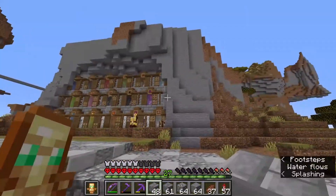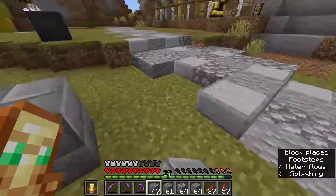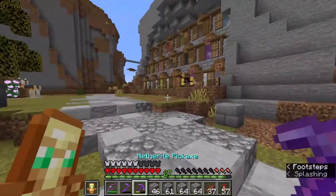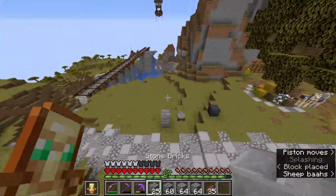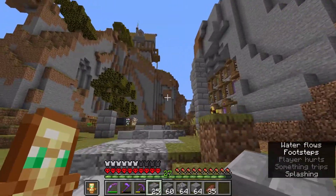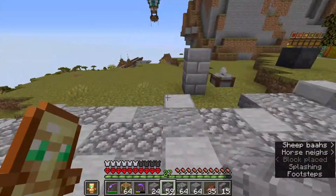We're gonna start by making this arch at a distance of two blocks from the path, something like this. We need to work with odd numbers for an arch - that is mandatory. Let's tower up and we'll figure out the height on the way. Okay, this should be all right. We're gonna make it three blocks thick so we can add an accent block in the middle.